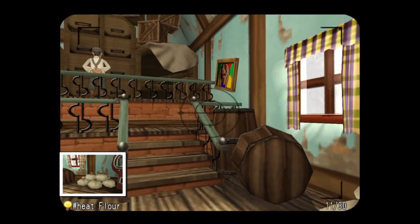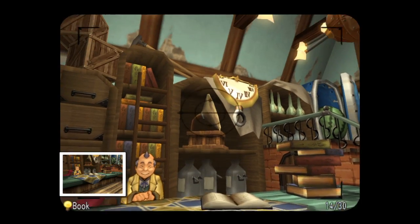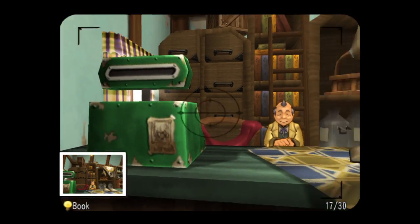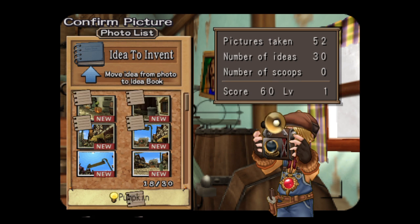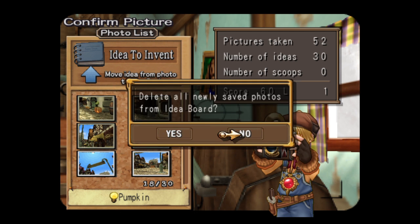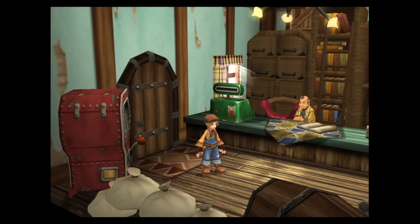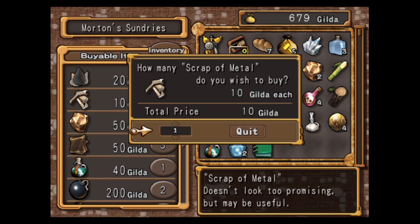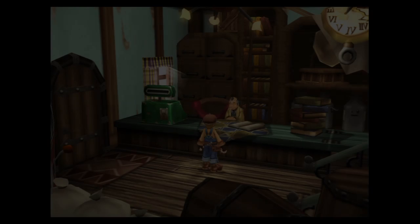Painting, some books, no cans again, photograph, clock. I just already got that one. And the chandelier. That's pretty much it for now. I'll just clear everything out, move everything to the idea book. Let's talk to him — this is where we get our materials that we need. Scrap of metal — we need 20 of those. All right, got what we need.